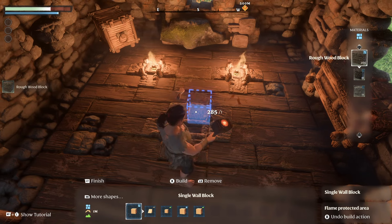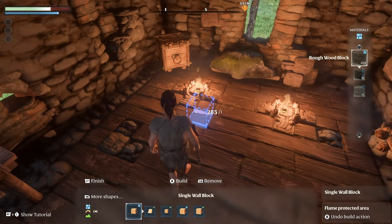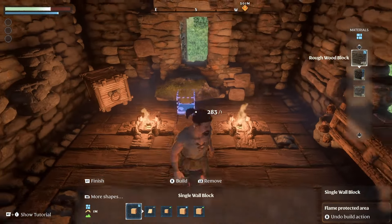Then cover it back up. You're not going to be able to cook with it or anything like that, but it will provide warmth and give the illusion that the torches are providing the warmth.